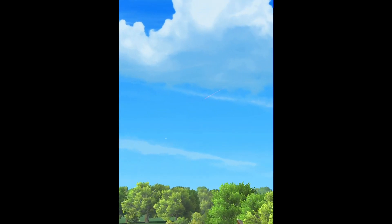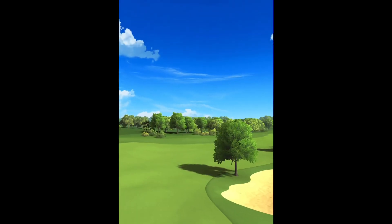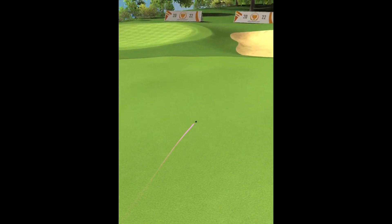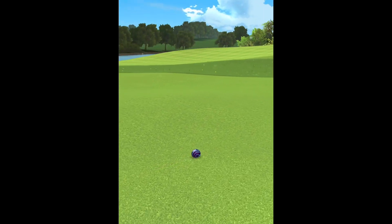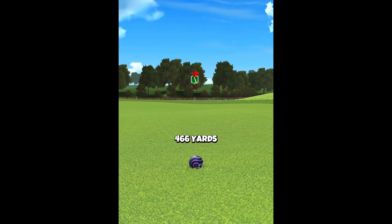This Power Hook has been very consistent — I haven't clipped the rough, I haven't been in the rough on top, and I have always been somewhere on the fairway. The fairway is very bumpy, so the drive would be 430 to 460 yards. In this case, it is 466.